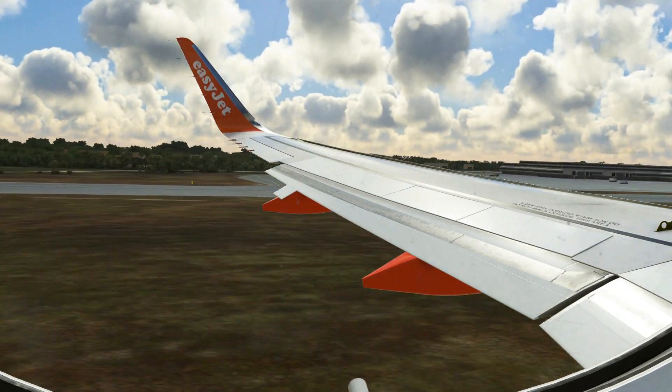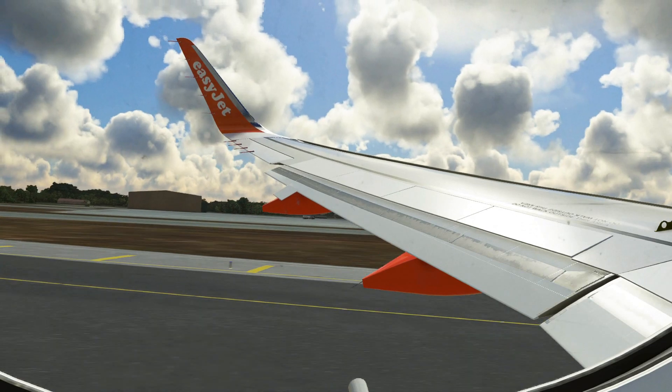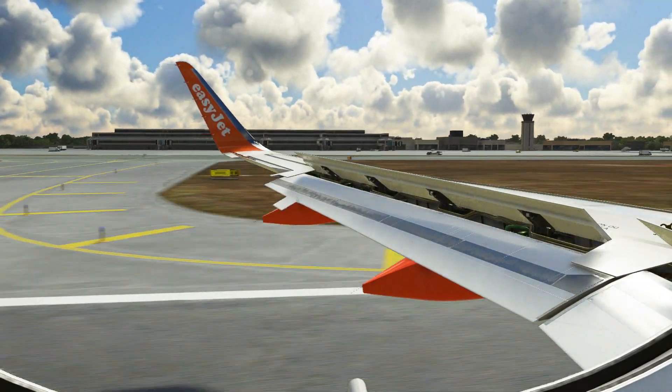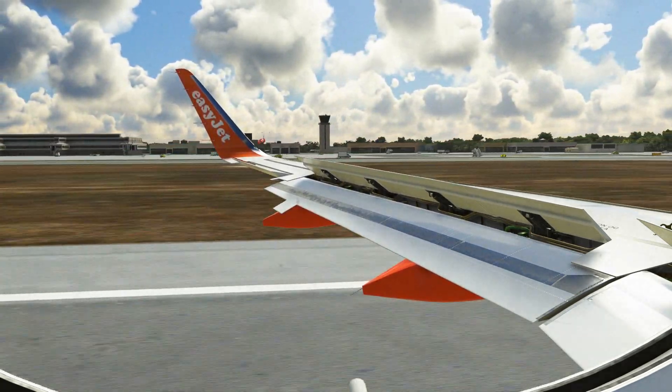So there you have it — those are just a couple of tips to help you land in a crosswind. If you are still unsure how to flare properly or how to fly a stable approach, then check out my previous video on the channel called 'How to Land the A320'.